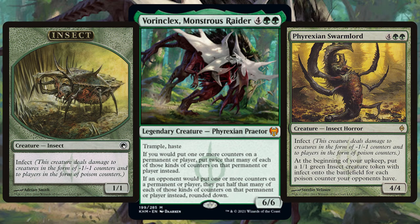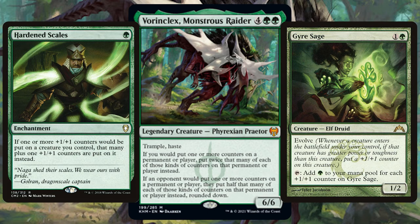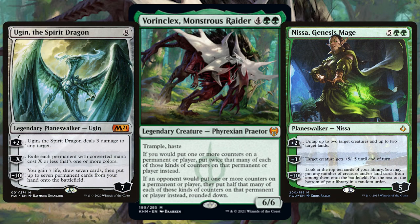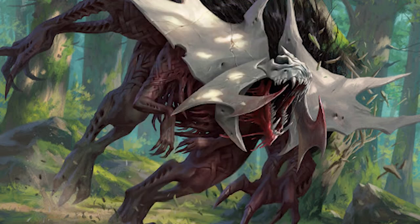If you don't want to be targeted immediately at the commander table then maybe you want to go the +1/+1 route instead of infect. Green just has a stupidly large amount of cards that support +1/+1 counters or proliferate, so before long all your creatures are going to be filthy strong. With all those ways to proliferate, you're getting all those big beefy planeswalkers towards their ultimate abilities in no time. An absolutely insanely powerful and valuable card and one I'm sure I'll do a deck tech on one day.